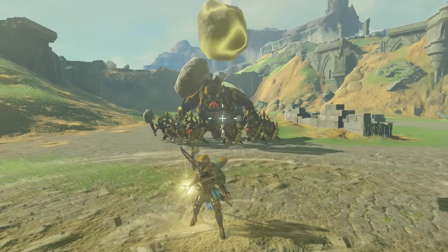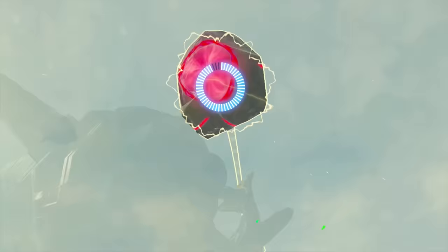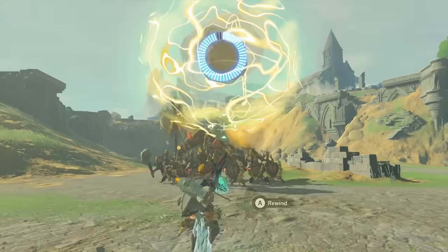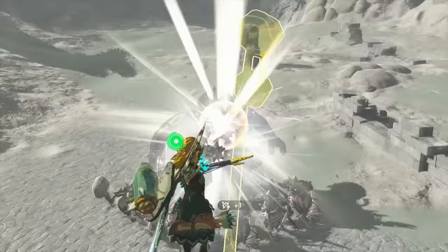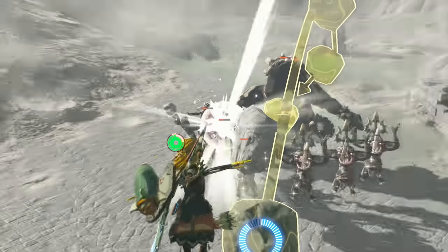We're now up against a boss bokoblin and his squad, who start off by throwing a boulder. This can be recalled for a moment, then ascended through. The timing and aim of Ascend is a bit tricky, but it is totally possible. Back-flipping into bullet time and firing off a Dazzle Fruit first causes the entire squad to drop their shields, making follow-up shots a lot easier.